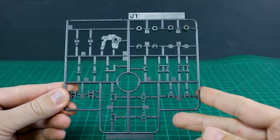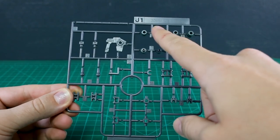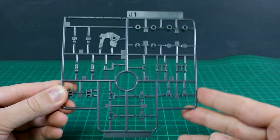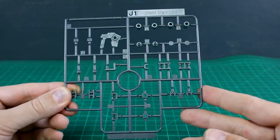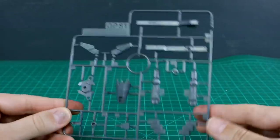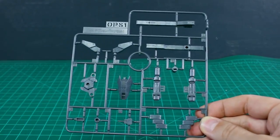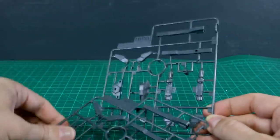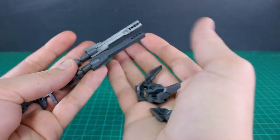Runner J1 — Bandai being clever, J stands for Joint. It says '30 Minute Missions Joint One' on the top. These are joint parts for the 30 Minutes Missions kits, and a lot of them are probably useful with HG Gundam kits as well. We also have Runner OPS1, Option Set 1, and we've got two of this runner. All the parts are in gray and the detail on them looks nice.